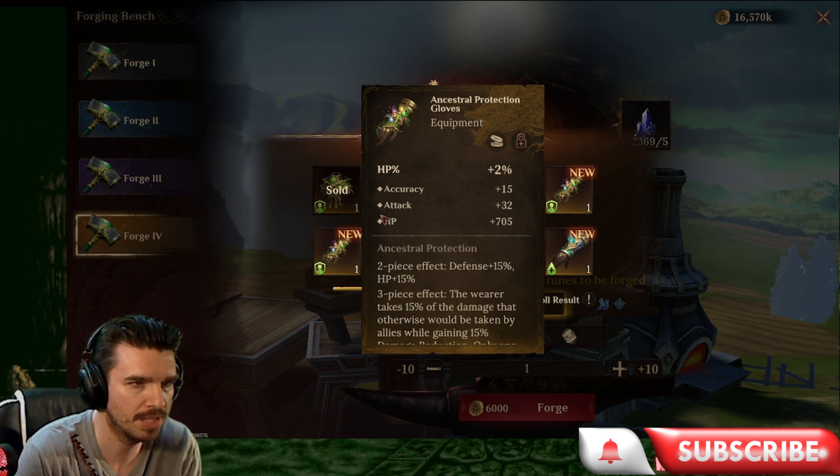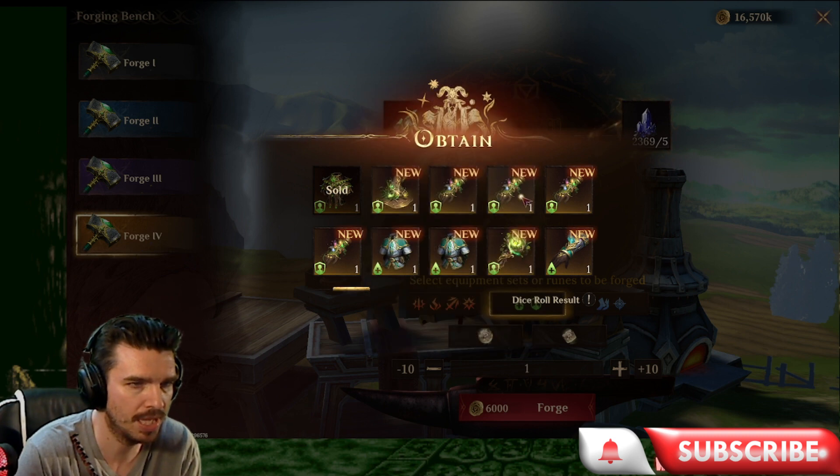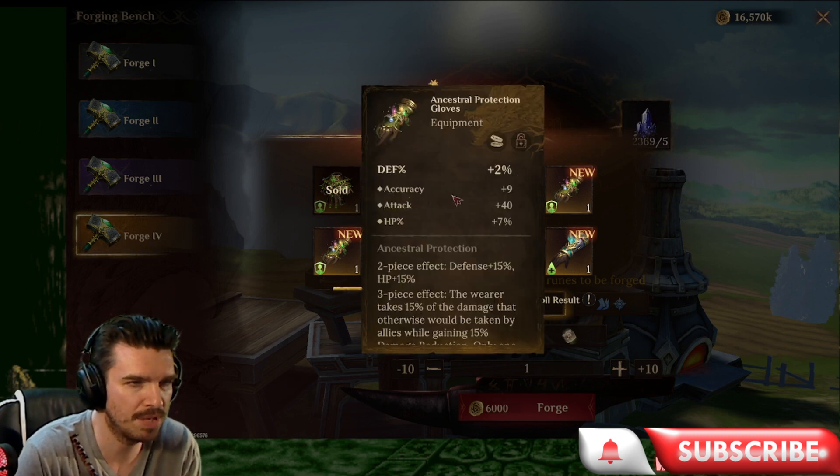I wish that was entirely percentage. Hopefully it doesn't roll into that. Defense gloves. Not bad. With HP percentage, we like that. Flat attack. We don't really like these, but we'll keep them for now. HP gloves with crit damage, defense, and resistance. Those are really good.